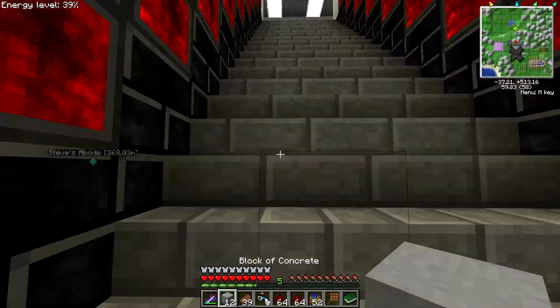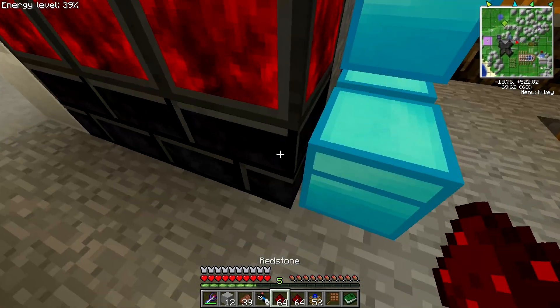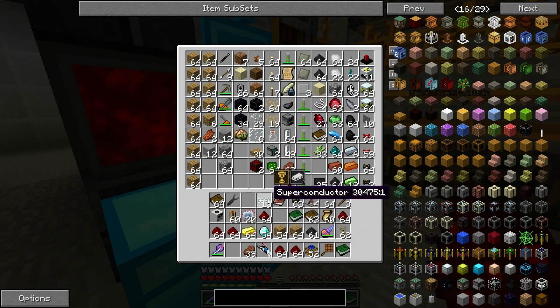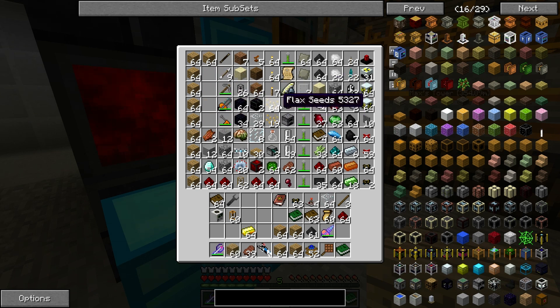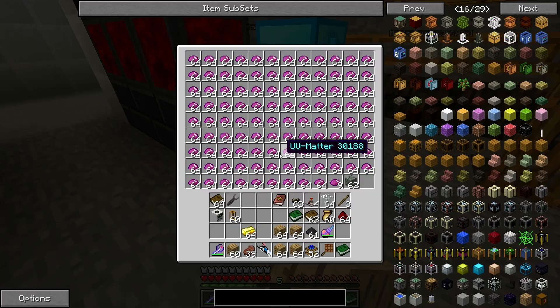I guess we'll use the rest of this part to just build our base — the one that we've had planned for such a long time. What do we not need? Let's get rid of these superconductors. We need to carry those around even though I just took those out not too long ago. Let's grab some wood. We might need to go quickly to another forest to chop down some trees because we currently don't have much of any.